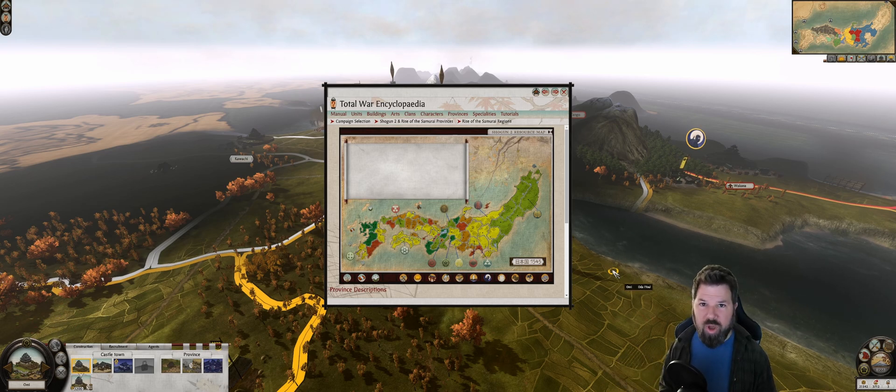Hey there, it's Monkey. We're picking up where we left off in our Shogun 2 playthrough. At the end of last episode, we had just declared war on the Sakai and moved our army into a province. I was hoping to capture an unoccupied castle, but it turns out the Daimyo's full army is right next to it. So we've got a big fight on our hands. I hope you enjoy the video. Let's get to it.